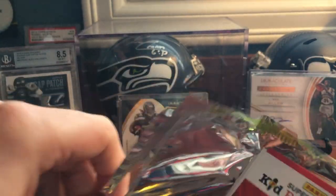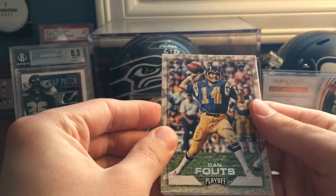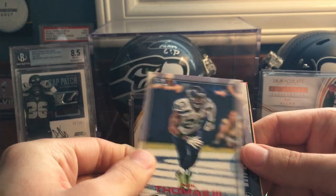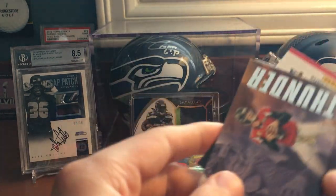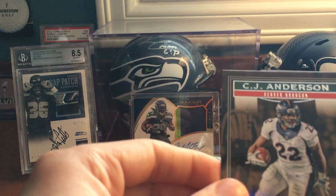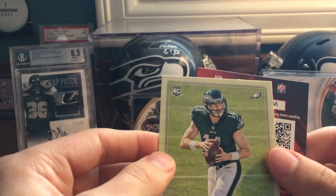From the 2016 Playoff, we got Ben Roethlisberger, a Dan Fouts, Colin Kaepernick, a Martellus Bennett — red version, not numbered but still cool. Then we got a Thunder of Matt Ryan and the Lightning is Julio Jones. One of these is in one of the grab bags — if you haven't checked that video out, be sure to, there's still a bunch left. CJ Anderson Boss Hogs, and then we got a Carson Wentz rookie — that's nice.